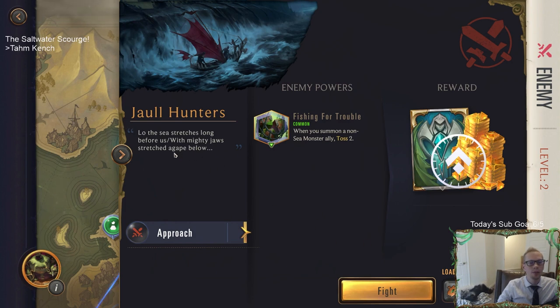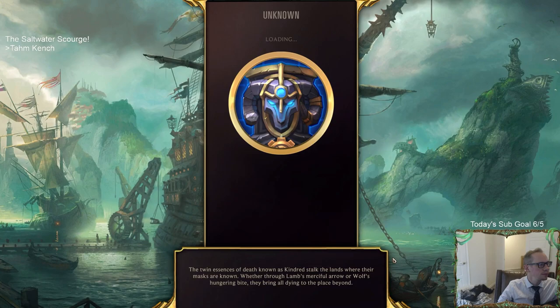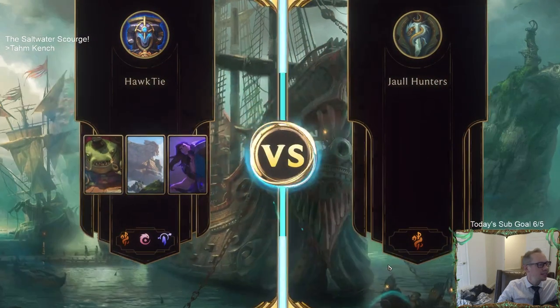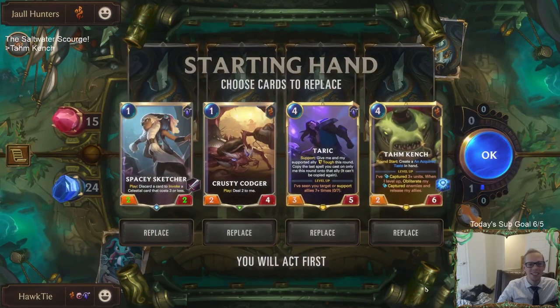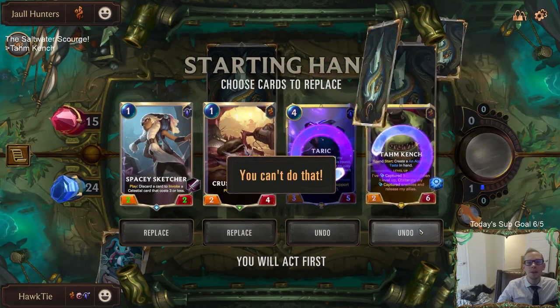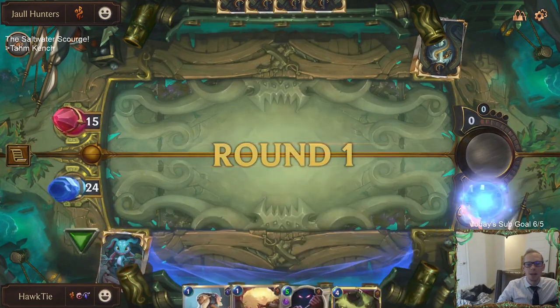The sea stretches long before us with mighty jaws stretched at a gate below. You have Twisted Fate, Jinx, Sivir, and Nasus in your deck - that's a powerful deck! I have Tahm Kench, Malphite, and Taric - some random champions for sure. Oh no - I meant to mulligan the Tahm Kench because then it would come back in my hand with that power.